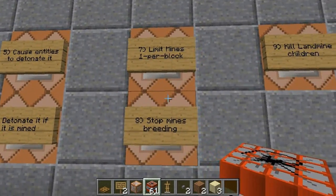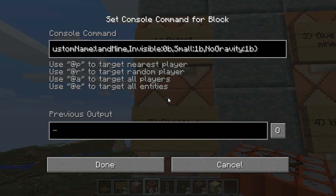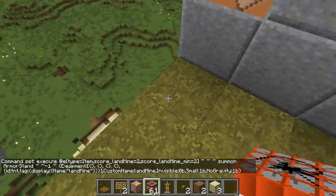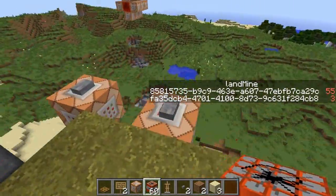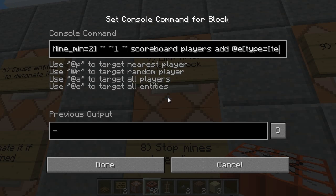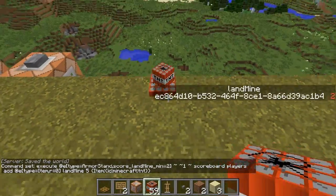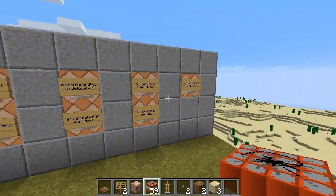Next we make sure there's no more than one mine per block. From the creation of the mine, any item with a landmine score of exactly two will summon an armour stand — but it will only start counting once it hits the ground. What we do is give the TNT a score higher than two before it hits the ground, so it's never going to have a score of two. Any armour stand that is a landmine adds five to the score of any TNT item above it. So before it hits the ground it already has a score of five — it'll never summon another landmine in that spot. You can't stack them together.